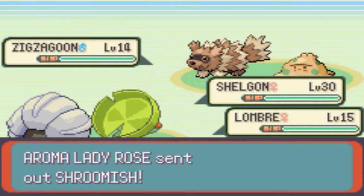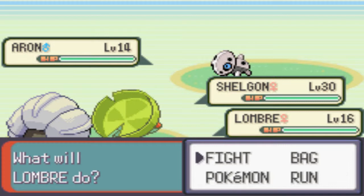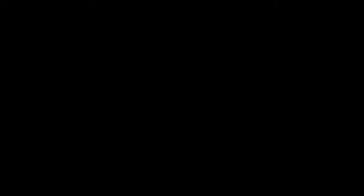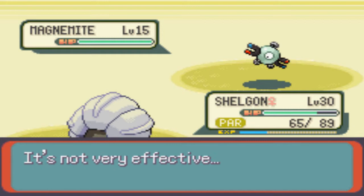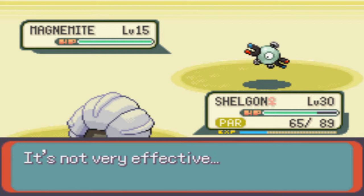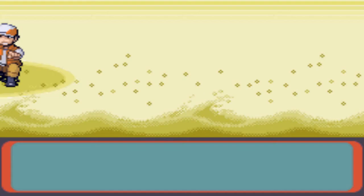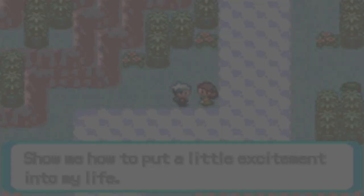I'll use Growl just so it doesn't trigger anything. Headbutt's not very effective there. Now I can use Headbutt again. Headbutt's a pretty good move. I'm going to have to turn it off on this route. Maybe it wasn't the smartest thing going into this, but we're coming out of it. That was not the smartest decision — wasted some time with paralysis and confusion.